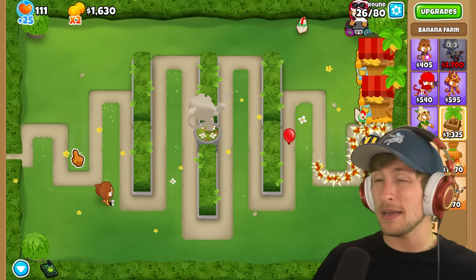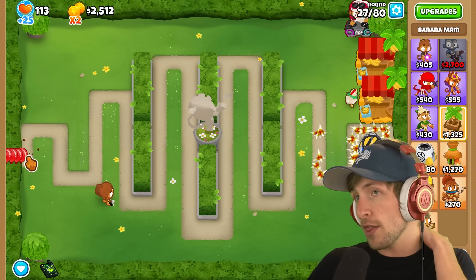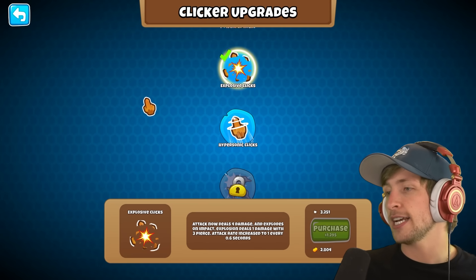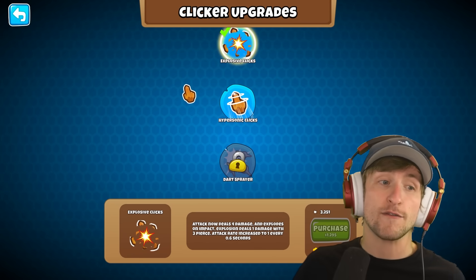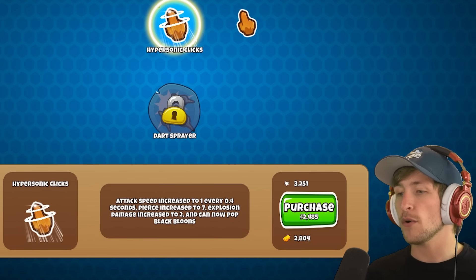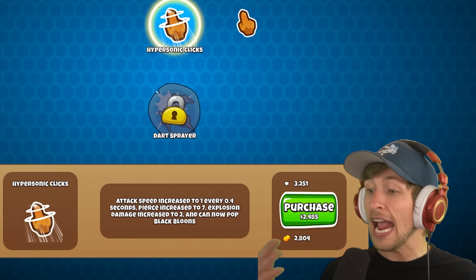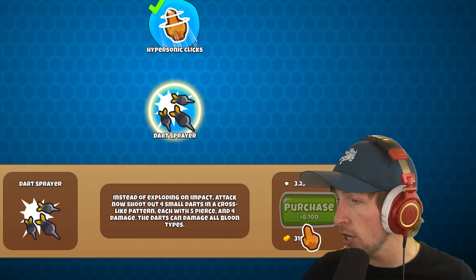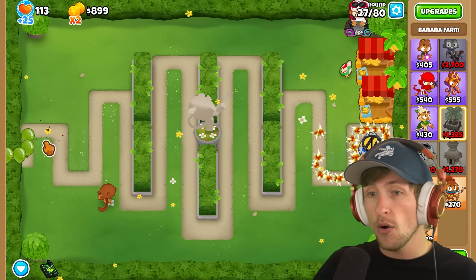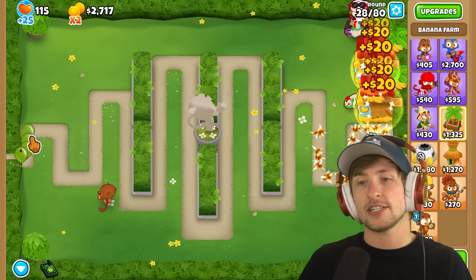I hope I get an upgrade that means I can pop all types of balloons. I'm sure I won't have any problem with lead balloons. We can get our next upgrade — hypersonic clicks. Attack speed increased to one every 0.4 seconds. Pierce increased to seven. Explosion damage increased to two, and can now pop black balloons. Let's go. Holy cow — how much faster is it now? It's crazy, and if I click it's 30% faster.